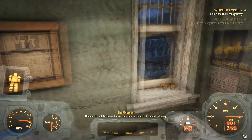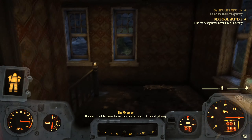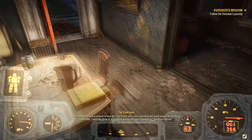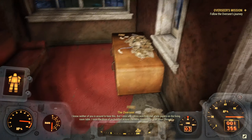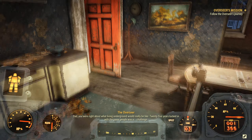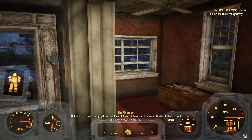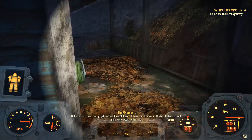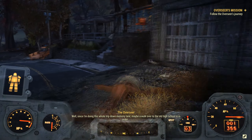Overseer's Journal, entry number two. 'Hi Mom. Hi Dad. I'm home. I'm sorry it's been so long, but I couldn't get away. I know neither of you is around to hear this, but I miss you. I miss watching Dad grade papers on the living room table. I miss the three of us huddled around the radio, listening to the Silver Shroud. Dad, you were right about what living underground would really be like. 25 years locked in with the same people was a challenge. But watching them pair up, get married, have children — well, I think I got to know a little bit of what you and Mom were always telling me. Well, since I'm doing this whole trip down memory lane, maybe a walk over to the old high school is in order.'